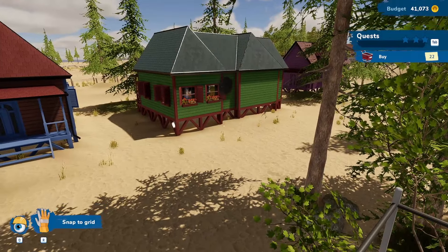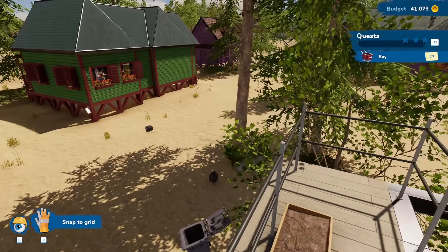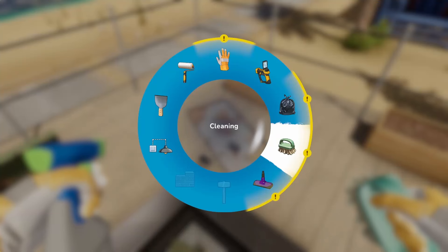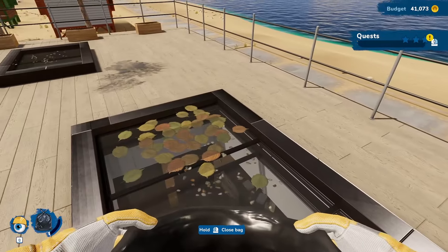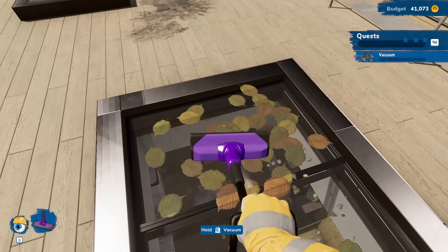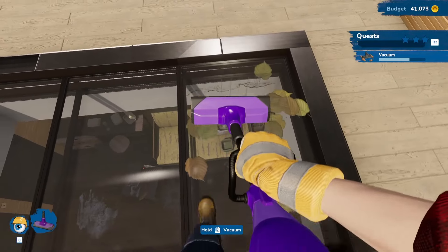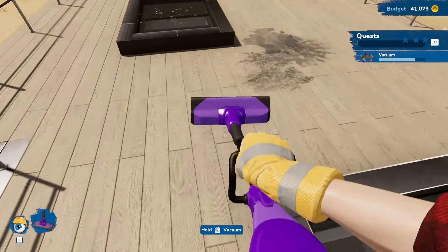We chuck a couple of garbage bags way down — I was trying to shoot for the garbage can and missed by about four miles. Then it's time to do a bit more trash collecting and get everything squared away. Once that's done, we go outside to do some vacuuming. It's always interesting that we can vacuum up leaves — I didn't realize that was a thing.